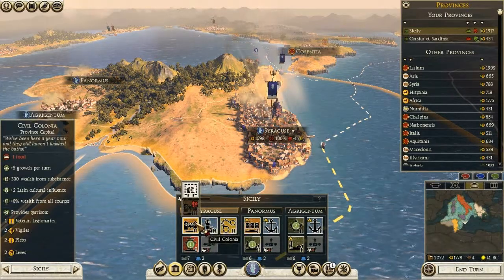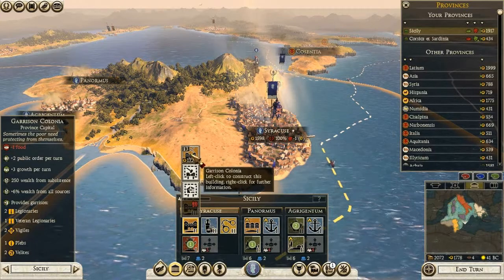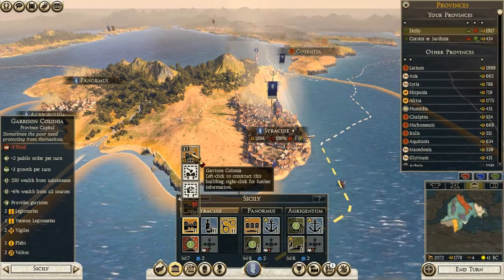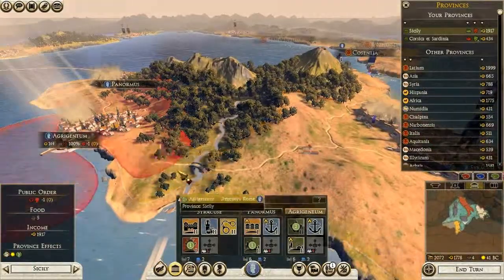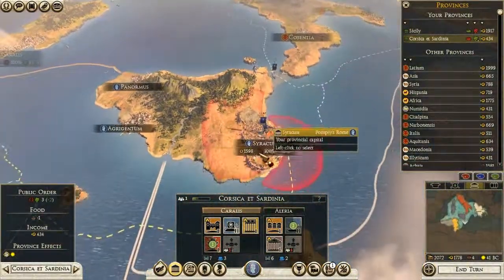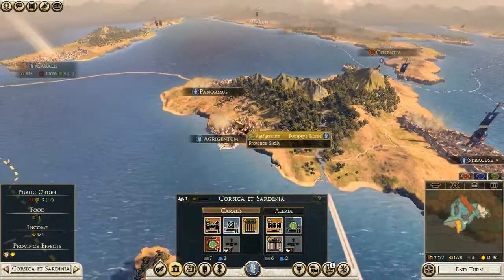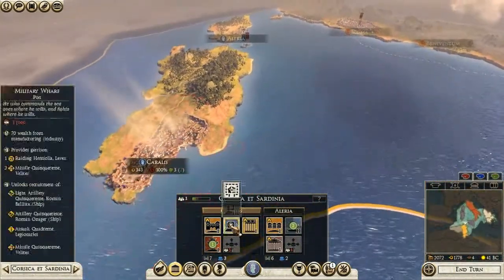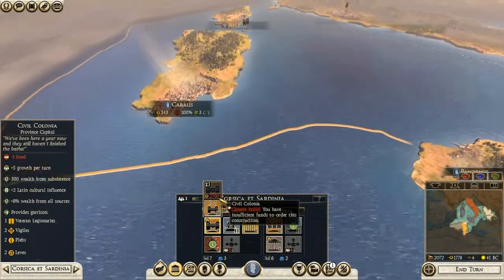They changed this in the Emperor Edition — basically there are two versions of the main building: a more military one which has a larger garrison and provides some public order, and a civilian one which produces more money and city growth. So what are we going to build now? Agrigentum — isn't that where Octavian defeated Sextus Pompey, or at least started his invasion of Sicily? Actually it was probably Agrippa.